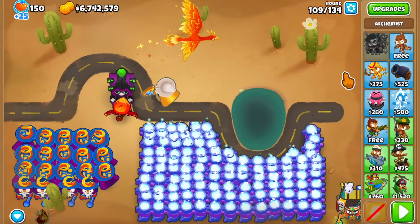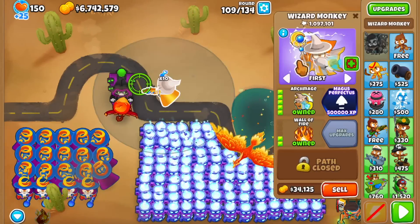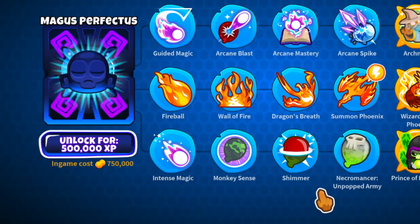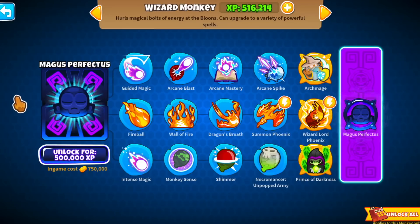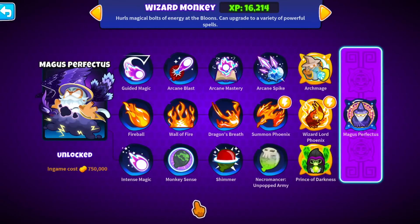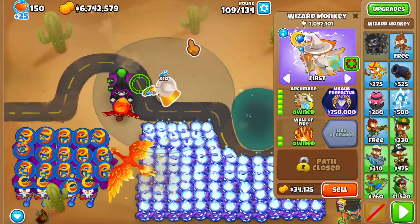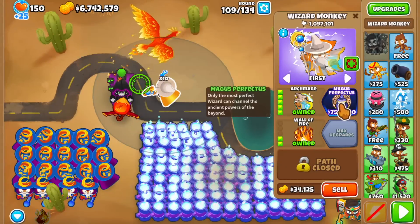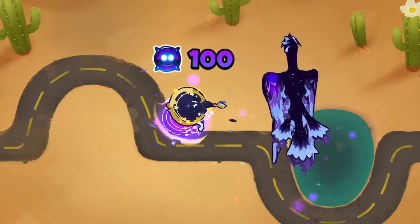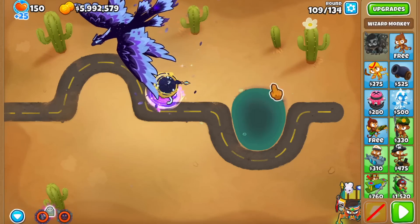We're going to need 19,420 wizards — I did the math — as the optimal sacrifices. Then I bought a bunch of Drought Totems just so we can get degree 100 right now. This thing costs 500,000 XP, which is on the cheaper side. I think the Ace Paragon cost a million, but this one is 500,000 XP. I haven't even unlocked it yet, so let's buy it. There it is — the Magus Perfectus. The in-game cost was 750,000, making it I believe the second most expensive paragon after the Ace.